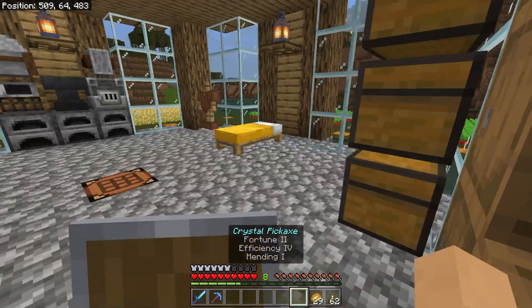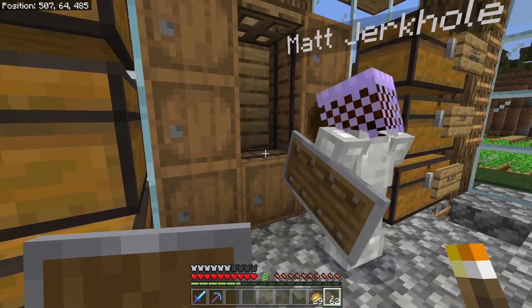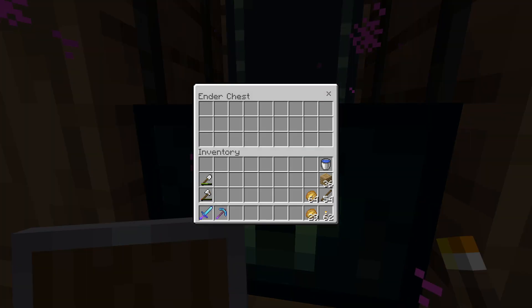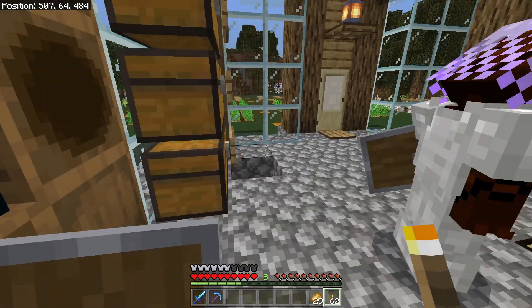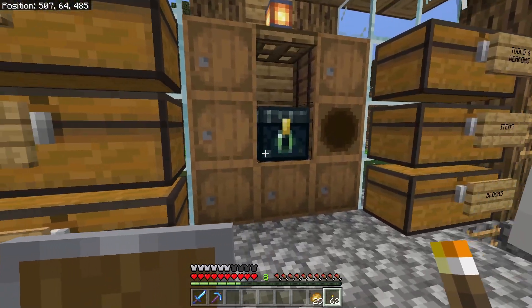Place it here — so whatever you put in there just appears in every other ender chest, yes. That's interesting, that's cool. But since we only have one we can only access it for ourselves, so right now this is like universal storage I guess.